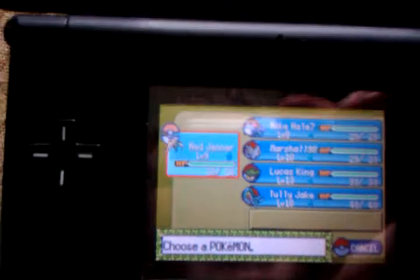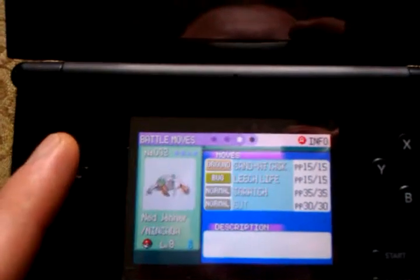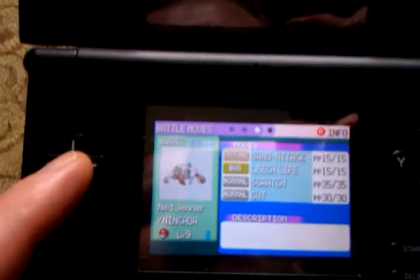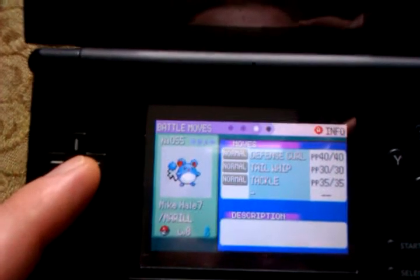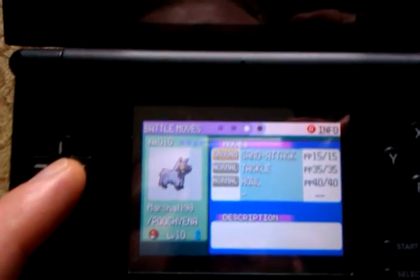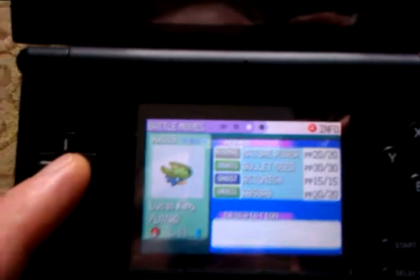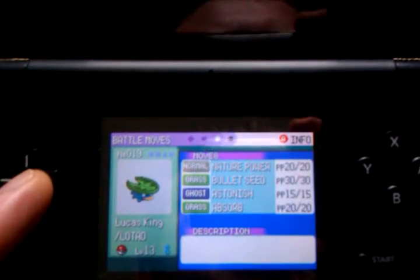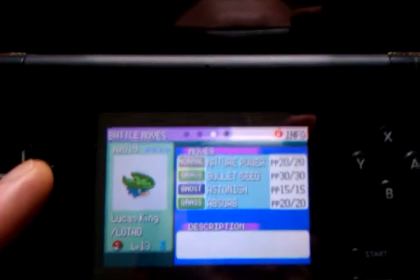So if you don't remember, we caught Nincada — the Pokemon that looks kind of like this — and I taught it awesome moves like Cut, and it just learned Sand Attack when it got to level 9. I named it Ned Jenner because it's the boy. And there's Mike Hale at level 7, which is Marill, level 8. I also got Marshall 98, which is the name of Poochyena, level 10, the boy one. I also got Lucas King, Lotad, level 13. It knows Nature Power, Bullet Seed — which I taught both those attacks — and it also knows Absorb and Astonish.